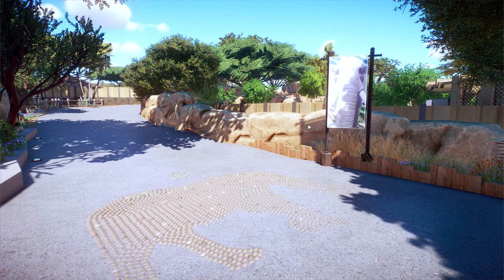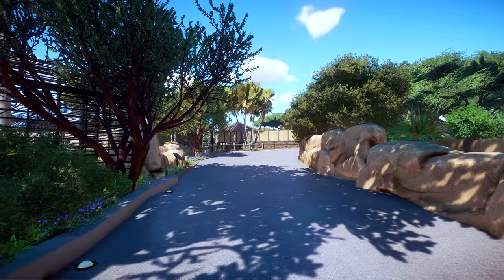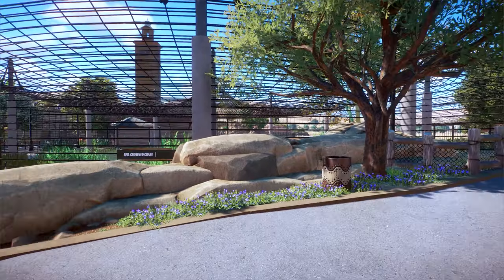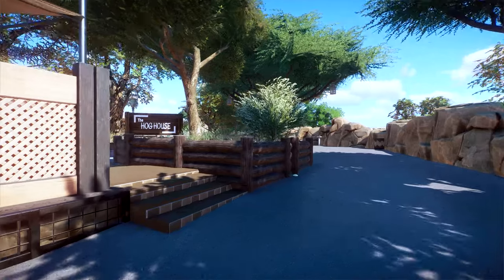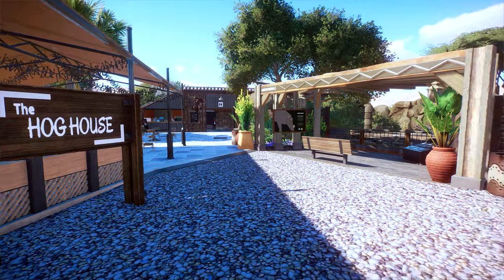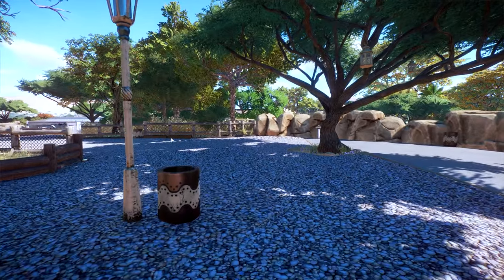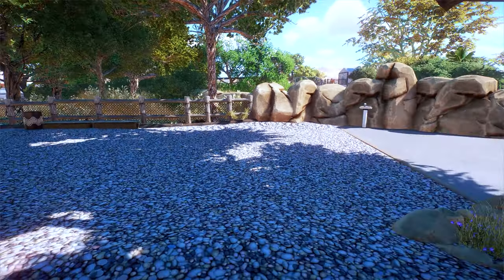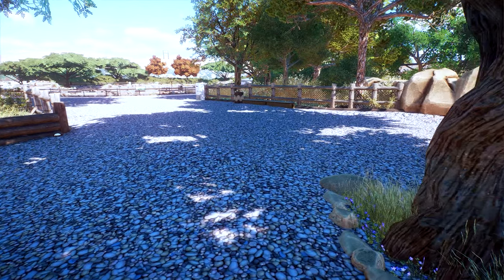I don't think I've actually shown this before. You come up this slope — there's an indicator that you're walking in the direction of the elephants. This is overlooking all the red crowned crane nets, and then this brings you up past the hog house. There's a little restaurant there and then the warthogs. All of this path has been widened and broadened since the last time you saw it.